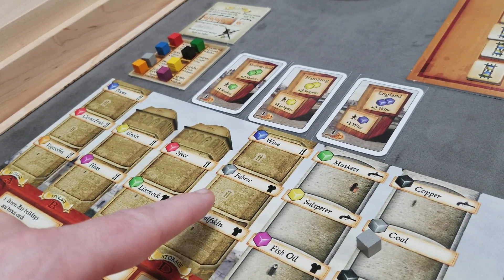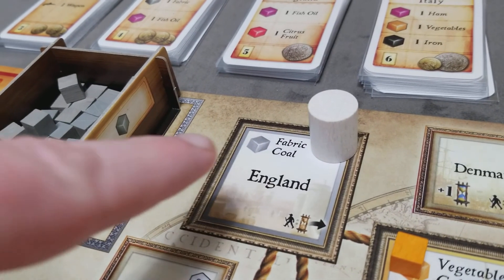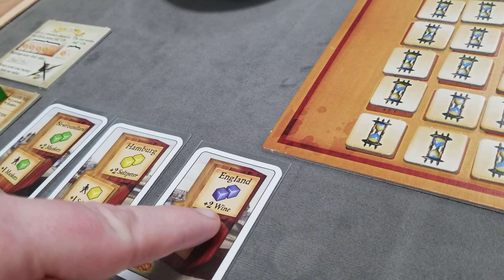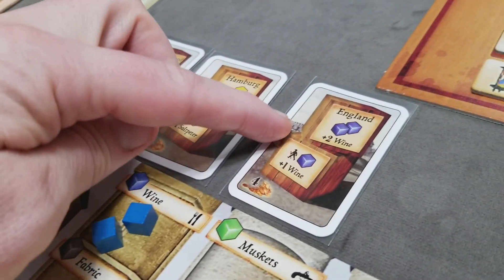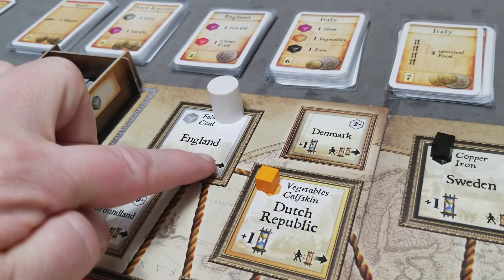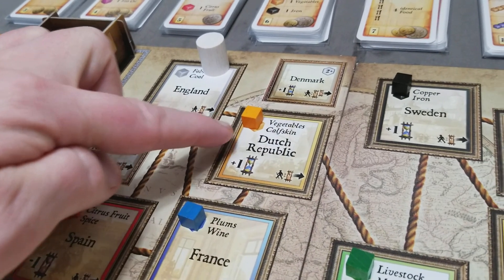So let's say there were 10 goods on a spot. As long as they put one on each of the two goods, they can decide what to do with the remaining eight. Then the player would check to see if they have any goods bonuses from their bonus cards. So whenever this player visits England, they get two wine — they're not given the choice here. The two cubes come from the supply and have to be placed into their wine spot. The next thing you do is refill goods based on the location where the token was placed. So in England, you can see it's connected to the Dutch Republic, France, and Spain via rope, so each of these locations would get an additional cube.